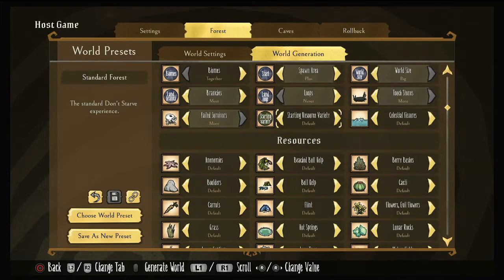Starting resource variety is typically set to default for me. You have classic version, which is just classic Don't Starve, and then you have highly randomized or random, which is going to randomize everything for you in the world. Your Celestial fixtures — you can have it on less, little, none, or more. We're just going to leave that on default.